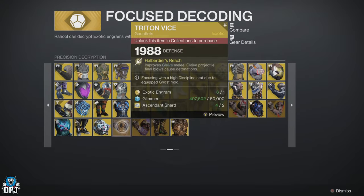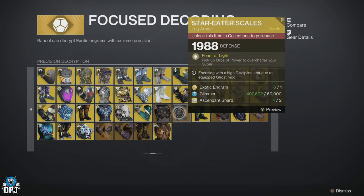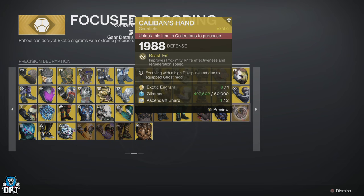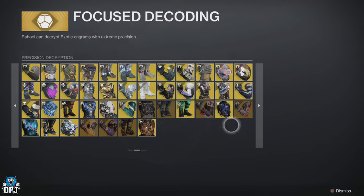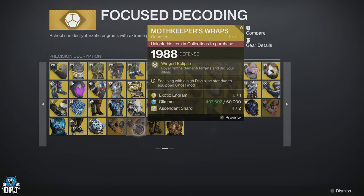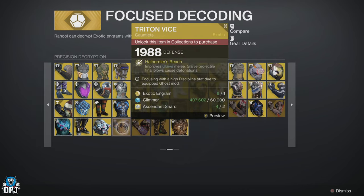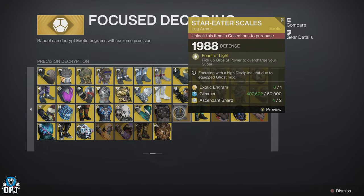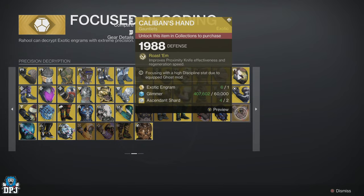For many returning players to Destiny 2, or players who missed out on getting exotics from previous DLCs or even seasons, when it comes to actually getting ones you missed, there's only really one way — well, there used to be only one way before the latest DLC, The Final Shape. That was by doing Legend Lost Sectors. But with The Final Shape DLC, there is a much easier way now to get exotics you never got before — exotics that are locked until you unlock them in collections.